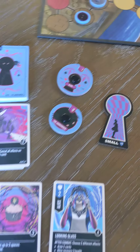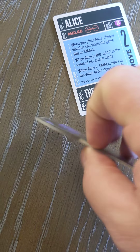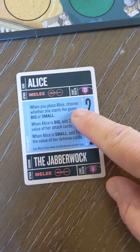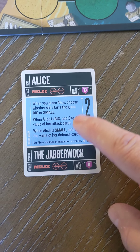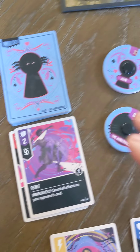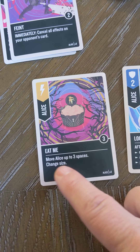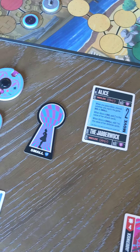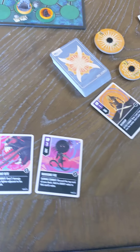Different characters have different abilities. Alice has a main ability using a token to show if she's small or big — if big, she gets plus two to attacks; if small, plus two to defense. The Alice player chooses whether she starts big or small, but cards will change her size. For example, a scheme card might say 'chain size,' flipping her token. Other characters also have special tokens and abilities, all described on the cards.